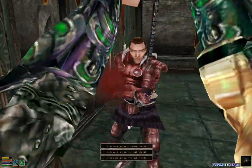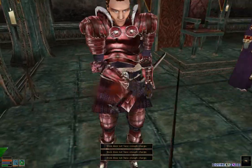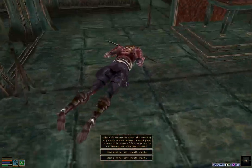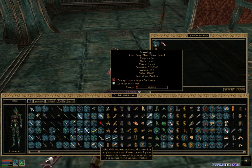This guy right here drops the long sword he's using — you actually get that from completing a quest. You also get the Grave Digger from him, which is a very, very good long sword. You can also get royal guard armor from all of these guys.